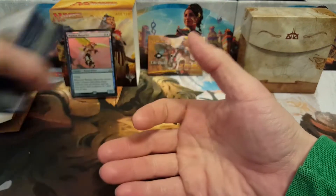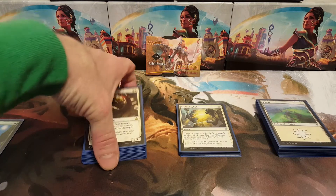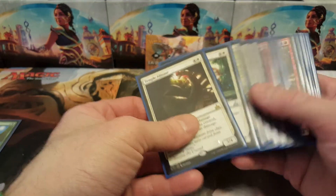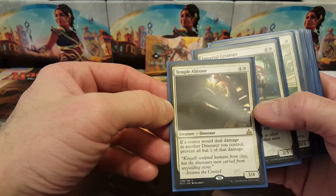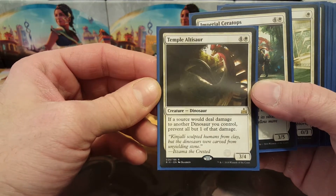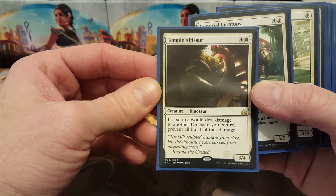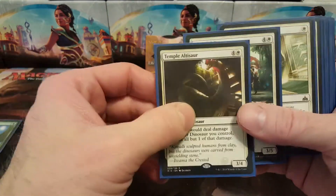I'm transitioning to the deck tech I already recorded. I went with white, red, and green dinosaurs and stuff to support dinosaurs. My rare was Temple Altisaur, which I thought was pretty cool — if a source would deal damage to another dinosaur you control, prevent all but one of that damage.